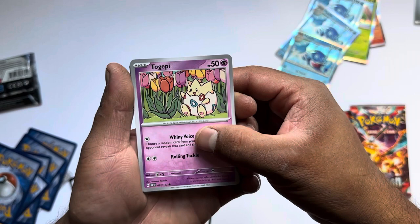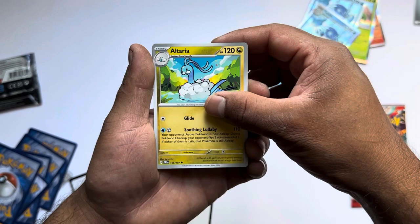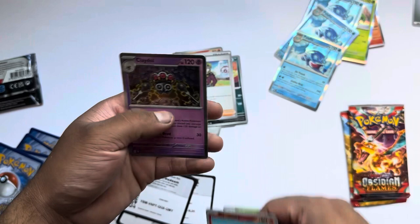Togepi — very cute card, on the flowers in the back, nice looking card. Lampent, Gloom, Bronzor, Artera. Houndoom — there's a pretty neat alternate art of that one. Brazius, whatever this is, and a Clay Doll again.